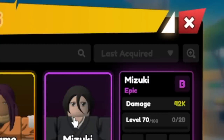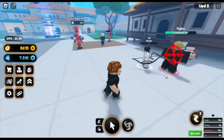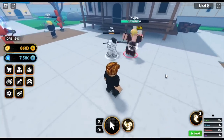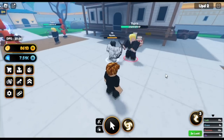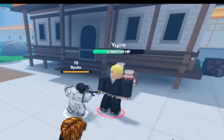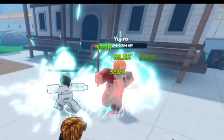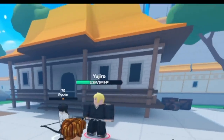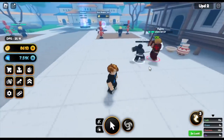Next up is the epic one — no, the rare one. We have here the Quincy. In this game it's Ryuta. I think it's Ishida Uryu — Uryu Ishida. Let's check the ability — I think it gets better the higher the rarity. I'm just kind of disappointed at the start because instead of using arrows, he's hitting the enemy with his bow.